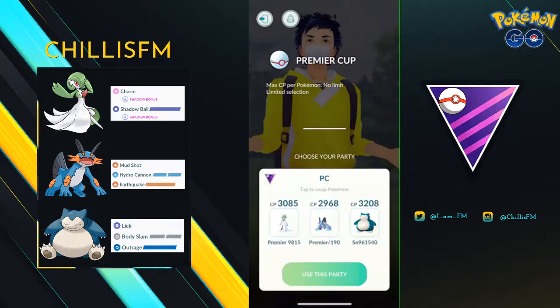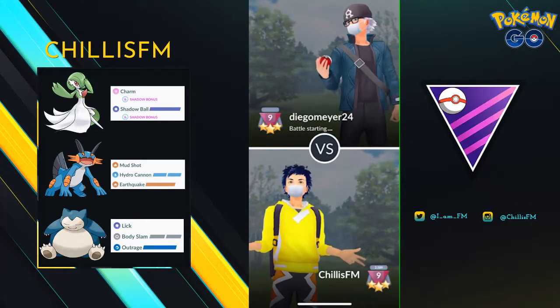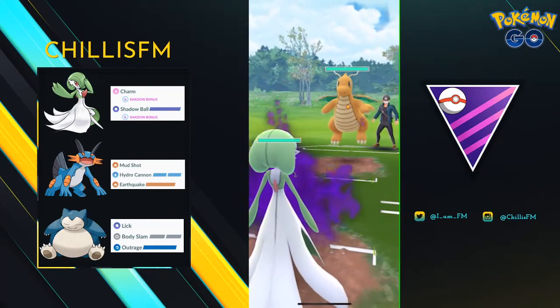What's going on guys, ChillusFM here and today I have a bit of a different video for you. I'm going to be highlighting some of my biggest mistakes. Today's team features a Shadow Gardevoir lead with Snorlax and Swampert in the back. If you want to see how to win with this team, be sure to like and subscribe — I'll be posting that video next.